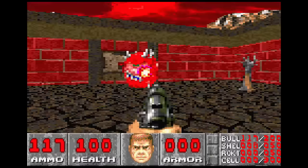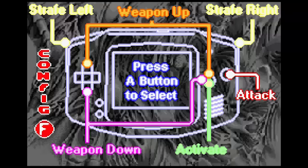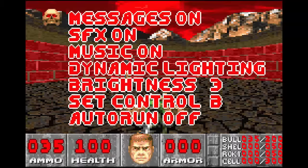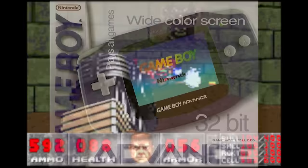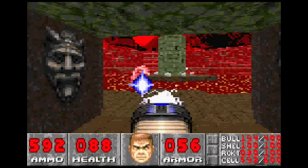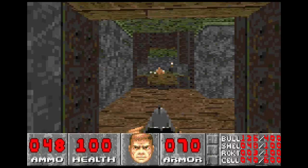Strafing feels great, but changing weapons is a bit of a pain. The controls take some getting used to, but there are tons of options for them — in fact, tons of options for everything, including dynamic lighting, auto-run, and brightness. Those lighting options are clutch. Anyone who bought an original GBA remembers how incredibly dark they were. Shouts to anyone who remembers what this is and who managed to beat Circle of the Moon without one.